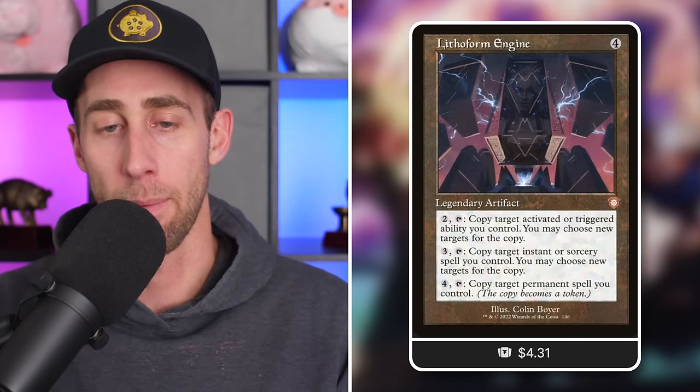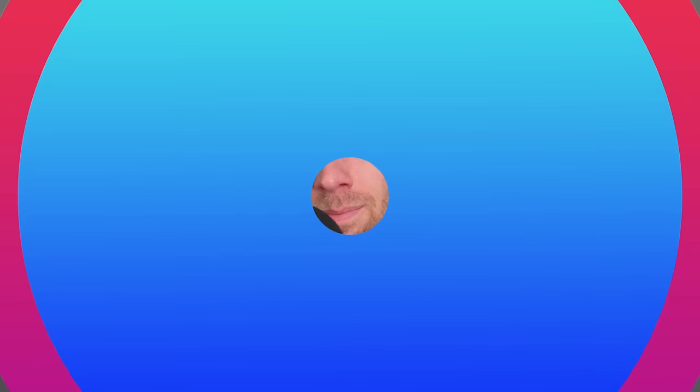Strionic Resonator - pay two, tap, copy target triggered ability you control with two targets for the copy. A way to essentially take that trigger and double it up. And then finally, you have Thorn of Embrose Engine - pay two, tap, copy target activated or triggered ability you control. Pay three to copy an instant or sorcery. Pay four to copy a target permanent. You've got a lot of things you can copy, but most importantly copy that trigger from your commander and cheat out two creatures instead of one.